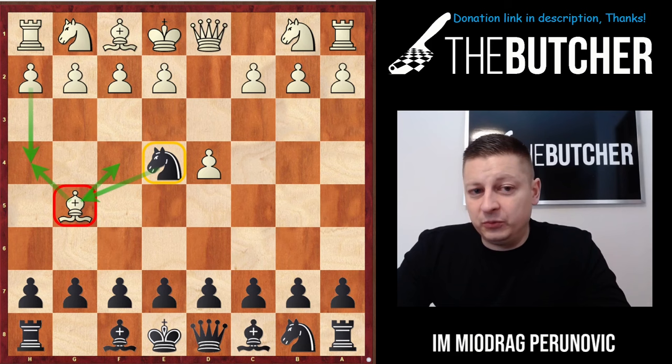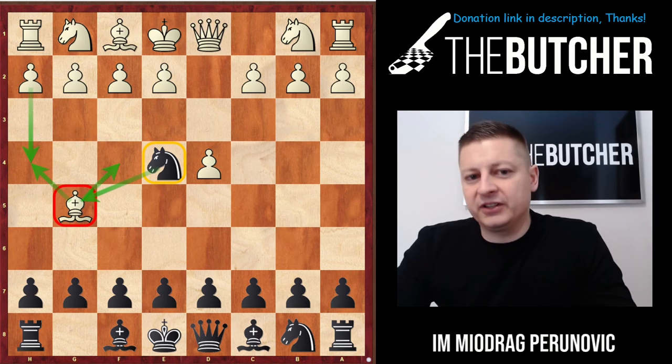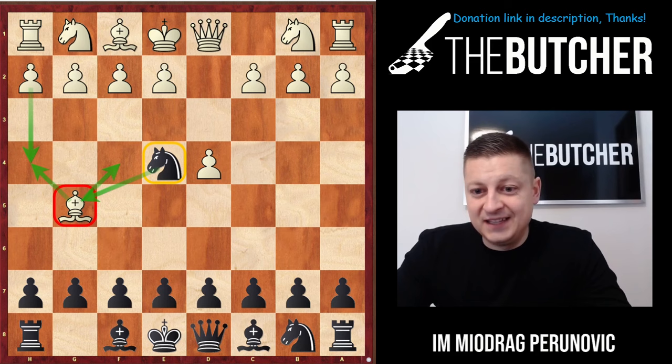Before I start going through the lines, one thing: when I used to play the Trompowski with the white pieces — and I played more than 5,000 games in blitz, tournament, and rapid chess from the white side — I liked to face Ne4 a lot. I usually played either the Raptor Defense with h4 or the classic Bf4. Let's get started; hopefully you'll like this for Black and tell me in the comments.